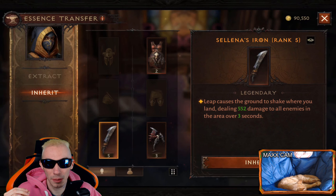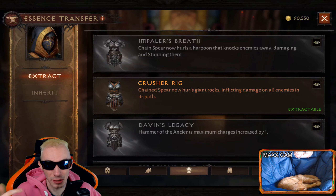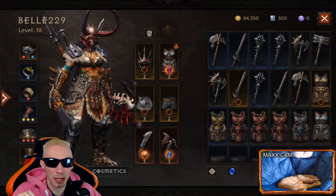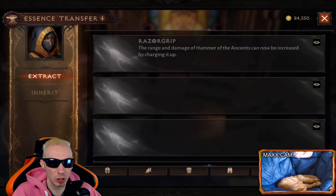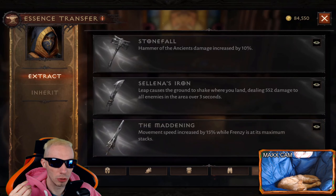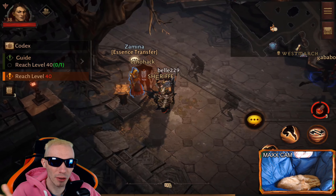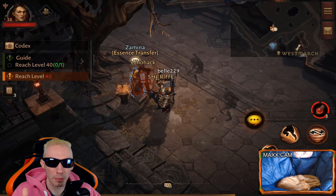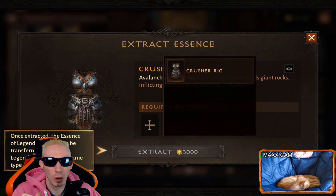I'm going to show you a simple example. If a slot is grayed out, it means you don't have that piece. Also important: if you don't physically have the legendary item on you, you can't do the extraction. So if you put your legendary gear in storage, you need to take it out before coming to the essence transfer to extract it.